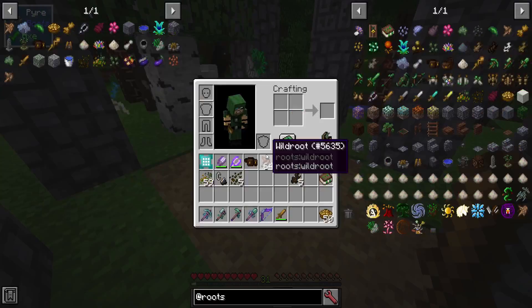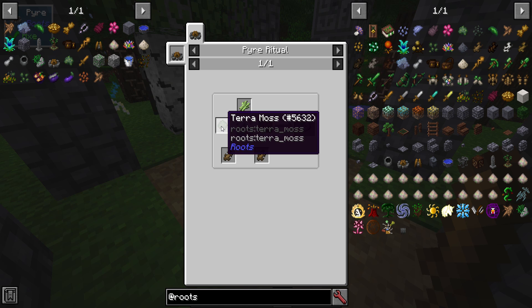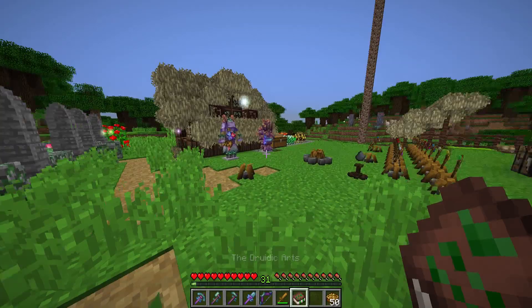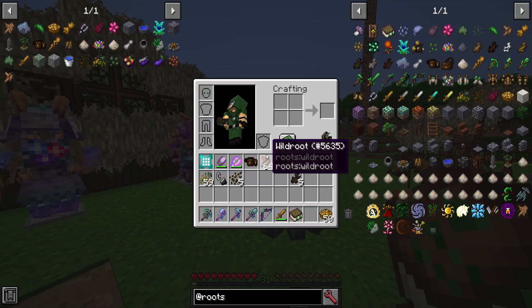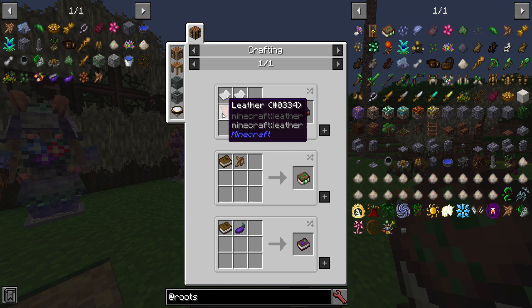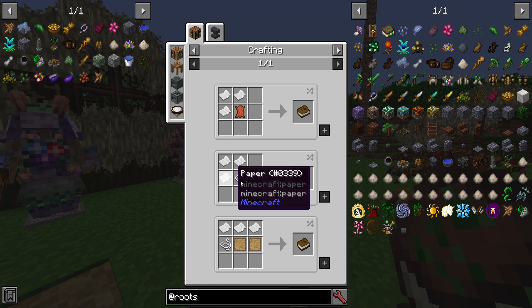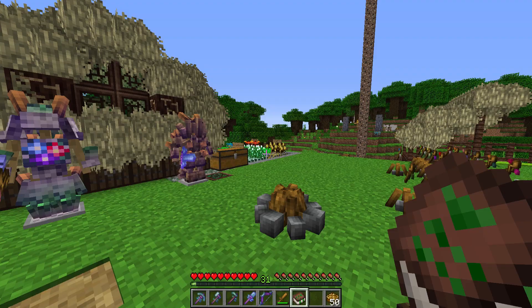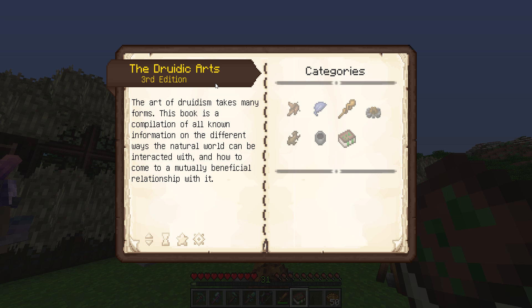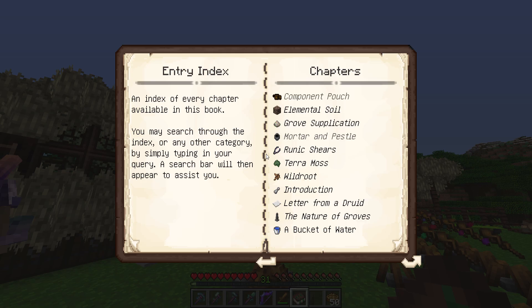Once you have that, you can proceed with your ritual of overgrowth. If you find a library, or if you want, you can make a book and make the Druidic Arts guide. Since we mentioned peaceful mode — a book doesn't require leather anymore; there's a new recipe using just string. You're basically tying papers together to make a book, then combine it with a piece of wild root to make your Druidic Arts book. It uses Patchouli, and you can go through all the different areas with an index you can search by typing.